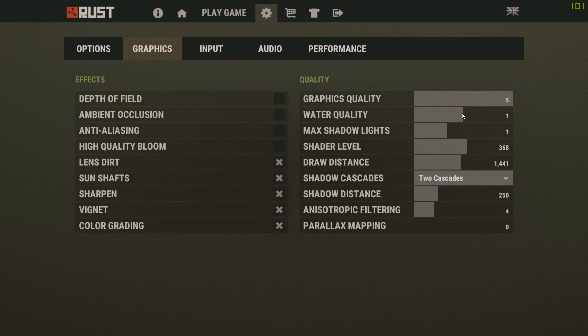Next up, we have water quality and max shadow lights — two very important graphic sliders. By putting water quality to 1, you will not have reflections in the water, but this greatly improves your performance. On max shadow lights, setting this to 1 or 2 shadow lights will also improve your performance.